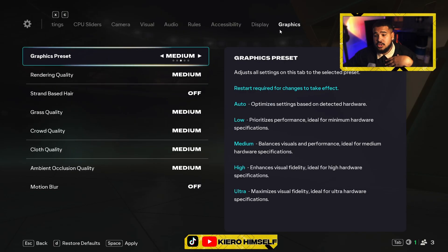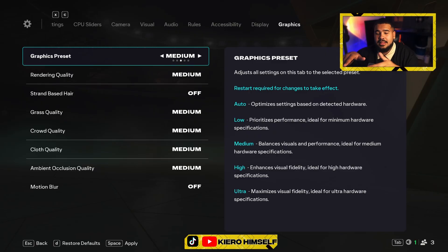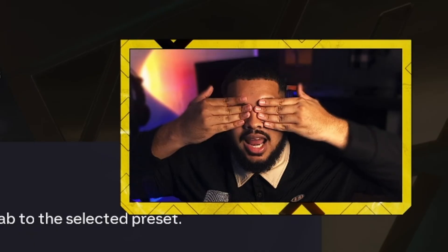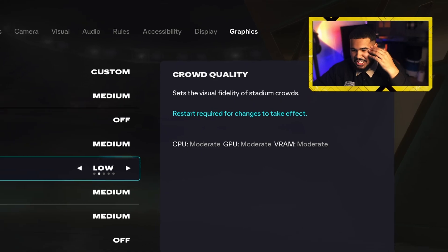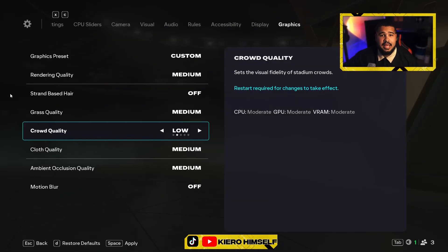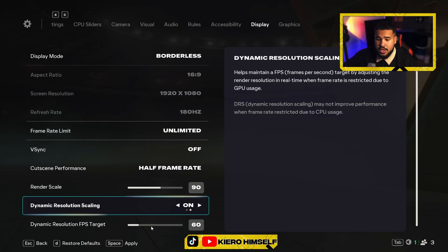For the graphics preset, I use Medium — and most pros use Medium too. Be honest with yourself: if you have a bad PC run Low, if you have a good PC run Medium. There's no need to go High. Set crowd quality to Low. When you change this your preset will shift to Custom. For grass, lighting, and motion blur: turn motion blur off first. I personally leave grass and lighting on Medium, but if you're struggling to run the game, turn them off.